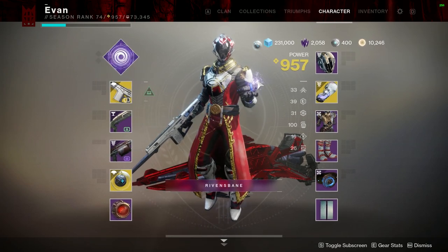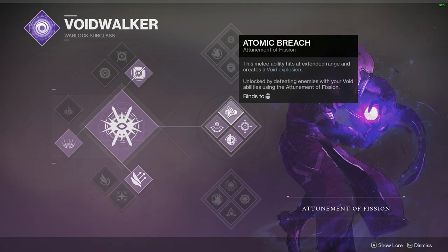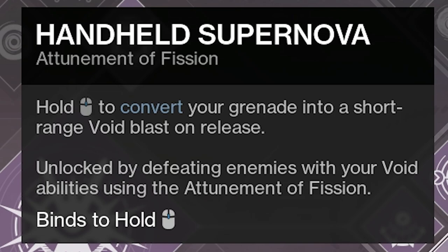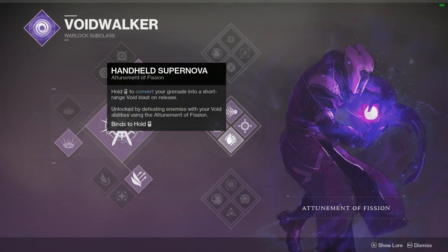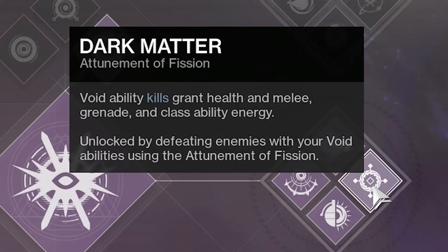The first thing you're going to want is Attunement of Fission, which is the middle tree void warlock. This class has Nova Warp, Atomic Breach, Handheld Supernova, and Dark Matter. Handheld Supernova is very important for this build — it's already very annoying in crucible. Someone can hold their grenade, throw it, and kill you from a pretty far distance; it does an exuberant amount of damage. Atomic Breach lets you punch somebody and it does a void explosion, nearly killing them in one hit. Dark Matter is one of the main parts of this tree: void ability kills grant health, melee, grenade, and class ability energy.